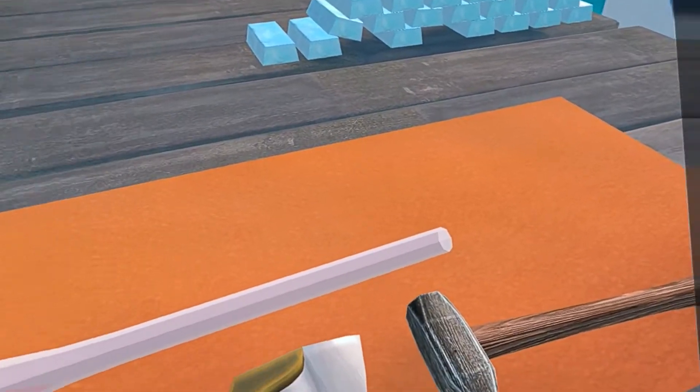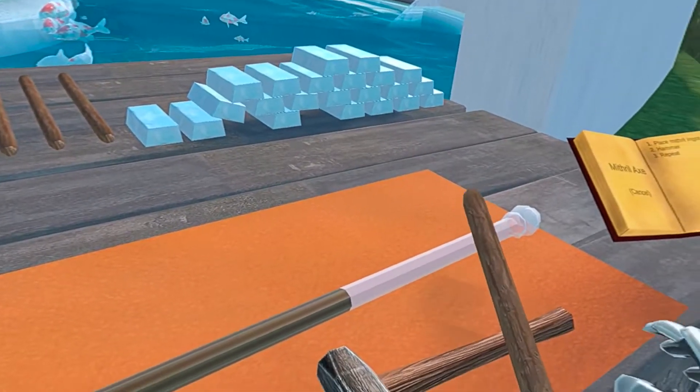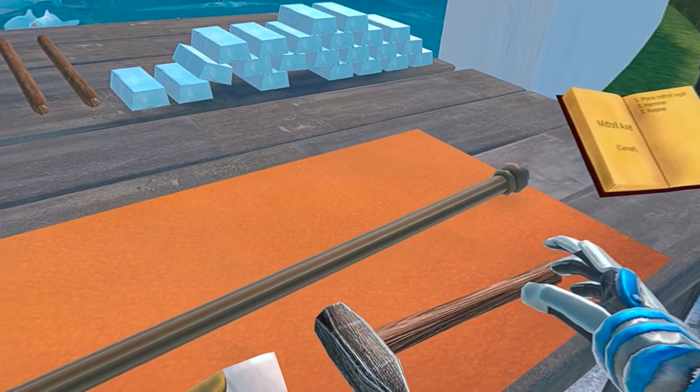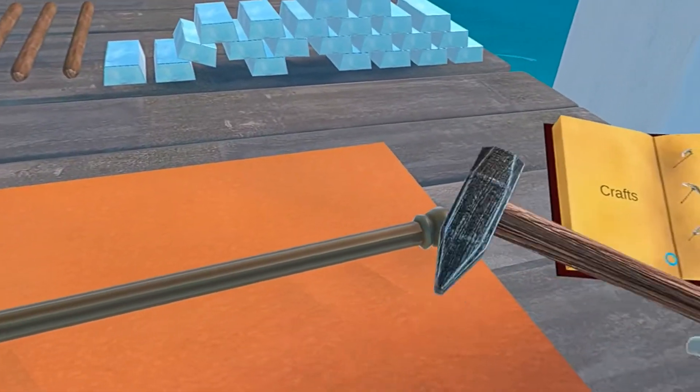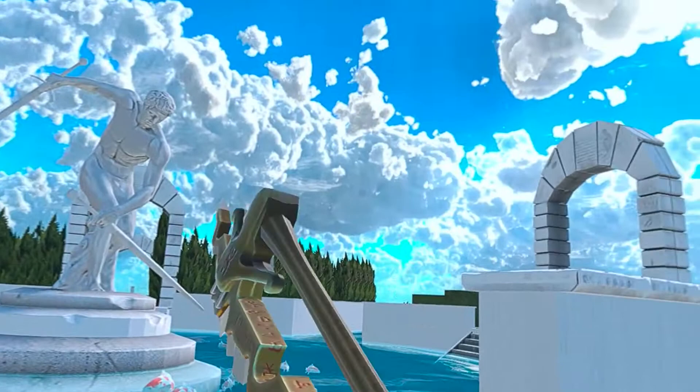And now let's put the medium handles. And there we have the mithril axe. We can now use it to chop some wood.